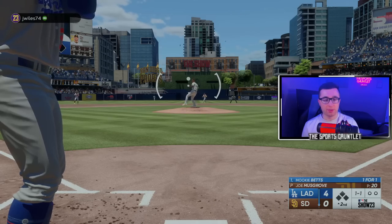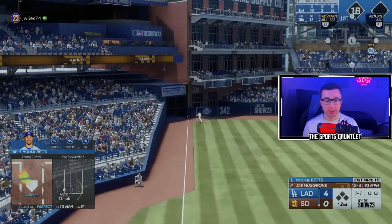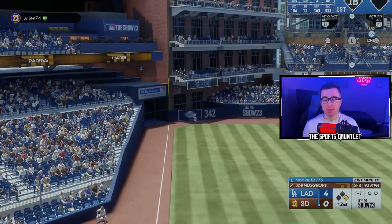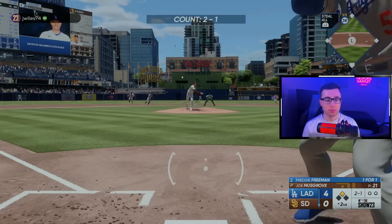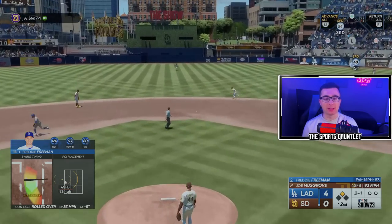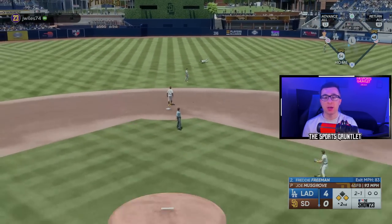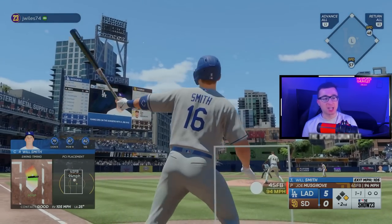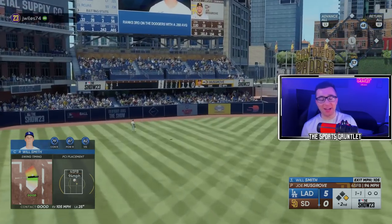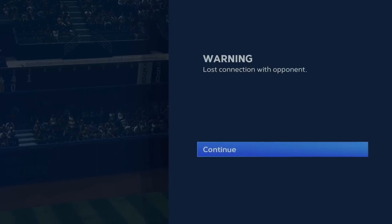Now Mookie's up — top of the order. Perfect-perfect, down the line — that ball was ripped off the wall for a double. We have come to play! Freddie Freeman — that one's a little fluky up the middle, honestly didn't deserve that hit, but we'll take our fifth run. Will Smith — see you later! It is 7-0 in the second inning here in San Diego, and there's our third win of the day.